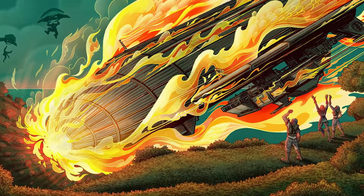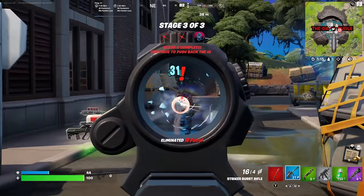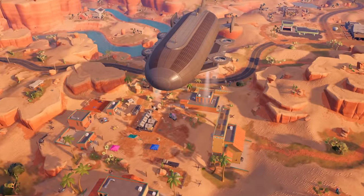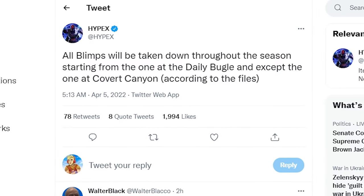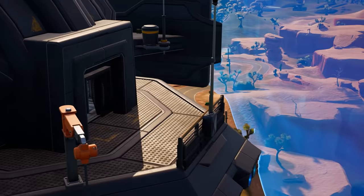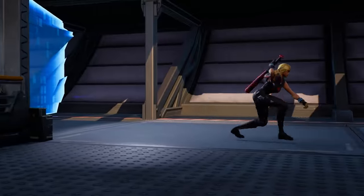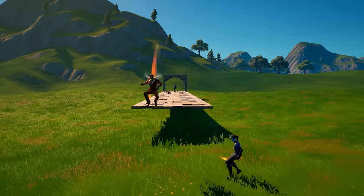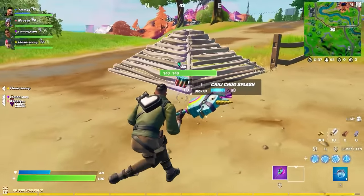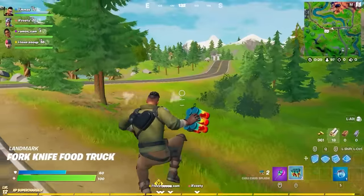When it comes to blimps, the destruction won't stop at the Daily Bugle — this is only the beginning. Once we've taken the Bugle and destroyed that blimp, we'll have to move throughout the entire island until there aren't any blimps left, so enjoy your time with them while you can. The new movement mechanics have made Fortnite feel really high-paced, and Epic is working on bringing back Chili Chug Splashes. When paired with Tactical Sprint, we are never going to feel slow again.